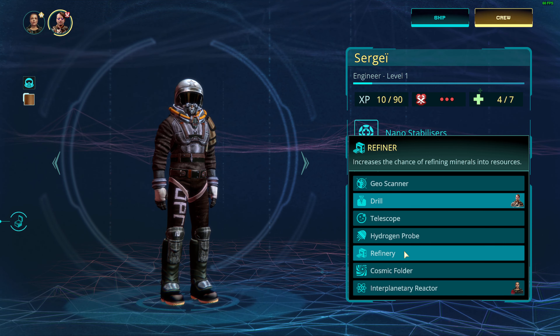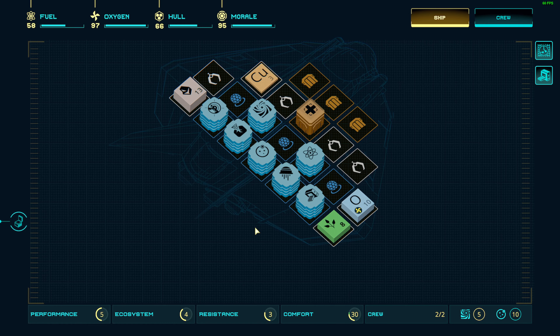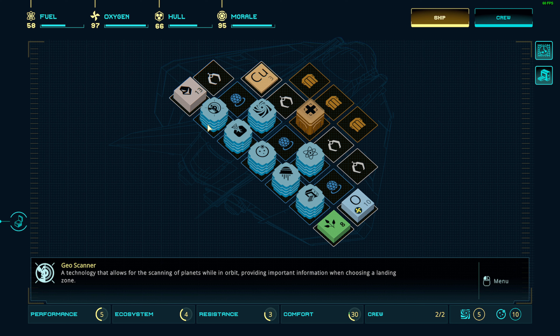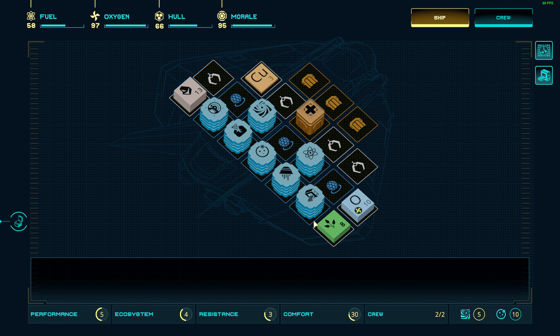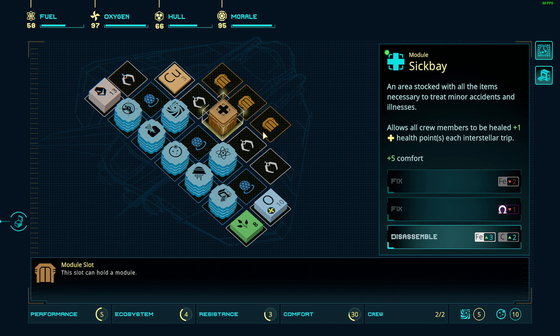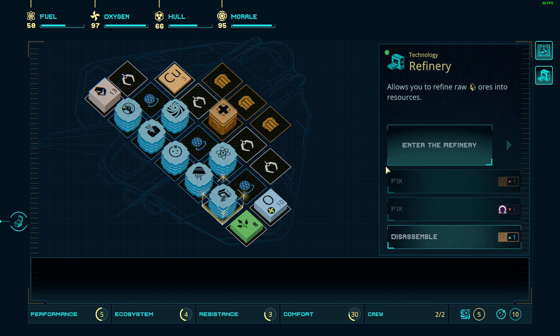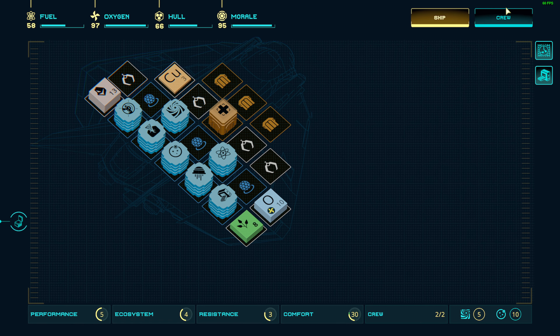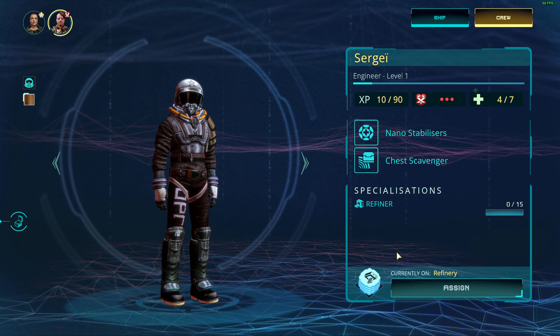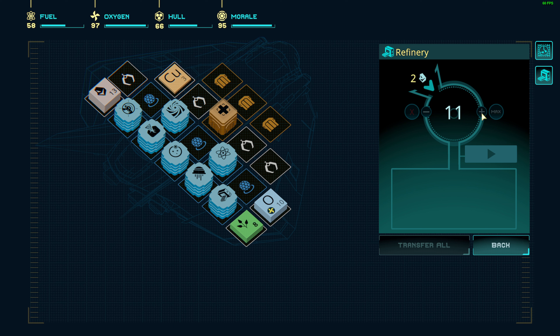We specialize the captain to reduce fuel usage since she's always consuming it. We can also focus on the refinery to improve chance of refining materials into more resources. We check the ship inventory: geoscanner, drill, telescope, hydrogen probe, refinery, interplanetary reactor, sick bay. We have minerals so we'll use the refinery — basically it's gacha, you have no idea what you're going to get, just hope it's good.